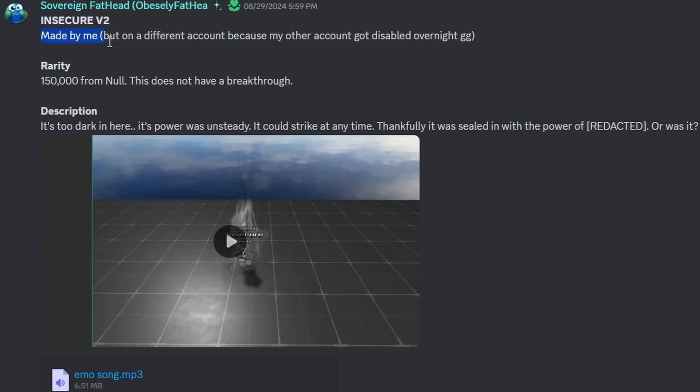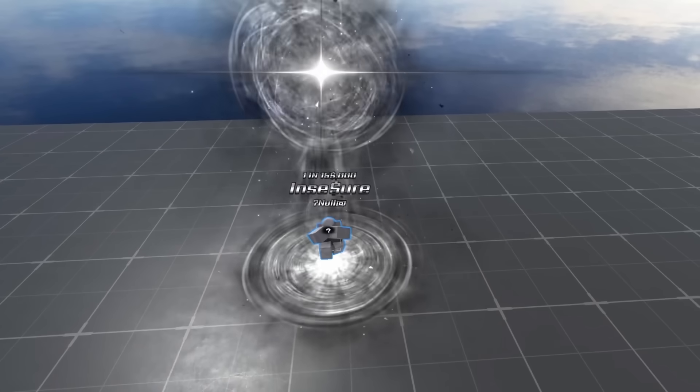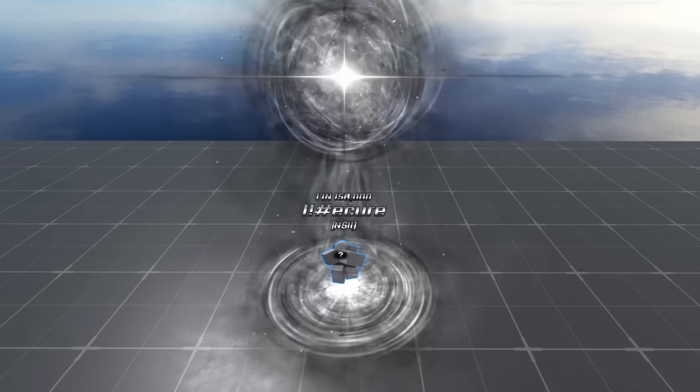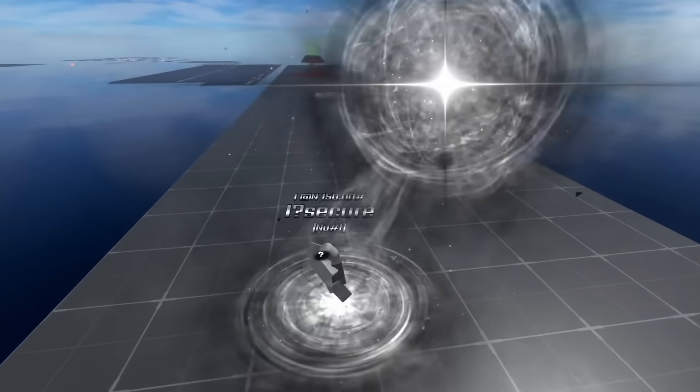Insecure V2, made by me but on a different account because my other account got disabled overnight. Rarity: 1 in 150,000 from Null, does not have a breakthrough. Description: 'It's too dark in here. Its power wasn't steady — it could strike at any time. Thankfully, it was sealed in with the power of redacted. Or was it?' Let's check out this aura. It's kind of clean — I feel like it needs to be a little bit darker. But that is clean. I like the title as well, I love the glitchy title. And I kind of like this question mark covering the guy's face. Maybe make this a little bit bigger, but I do like it. It is cool.